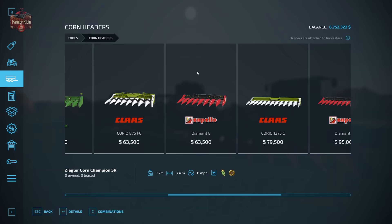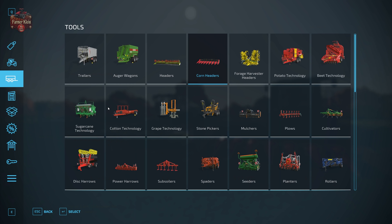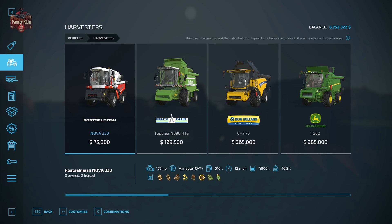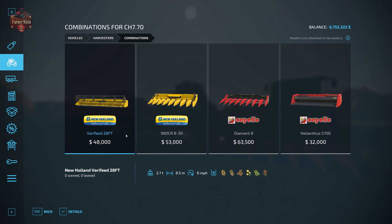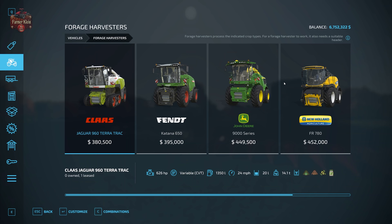In combination with your harvester, you're going to need a corn header, found under tools. As you work up through the product stack you'll go with a bigger header. The best way to understand which header works best for your harvester is under the harvesters category — there is a Combinations option. If you click on that, it will show you a combination of headers designed to work best for the particular harvester you have selected.